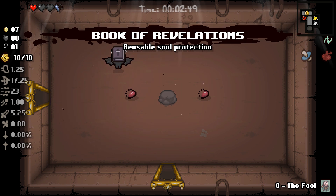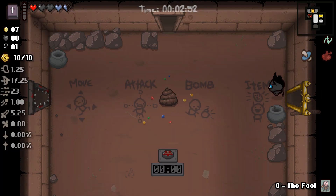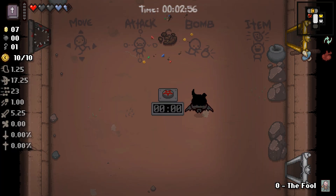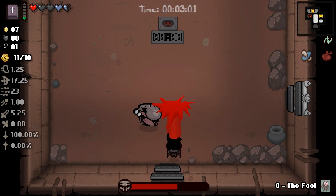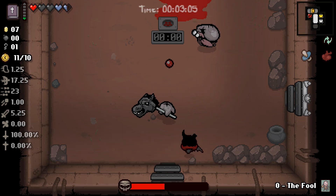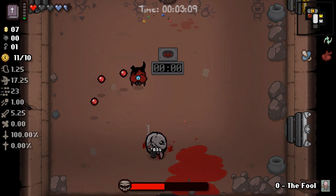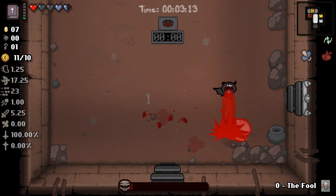It's got the Book of Revelations — that's actually really good for us because that will allow us to generate spirit hearts. So then we fight this final wave and if we complete this we will get a deal with the devil. So it doesn't matter if we take damage on the floor or not, it's just whether or not we complete this final boss wave. There we go, and you're dead.